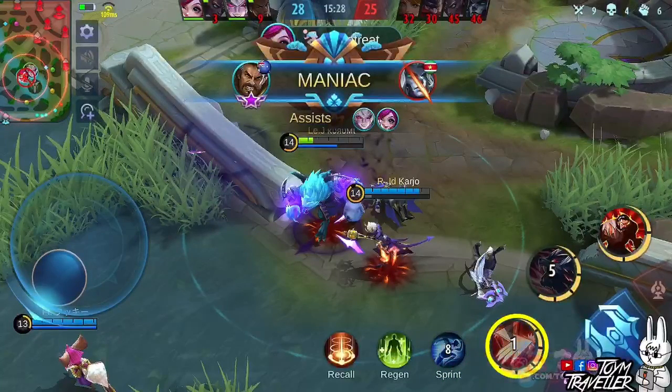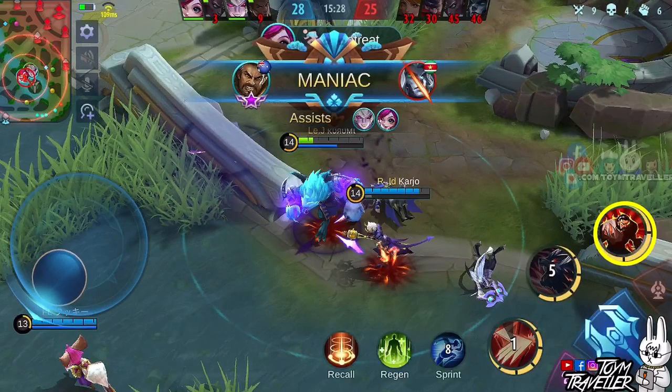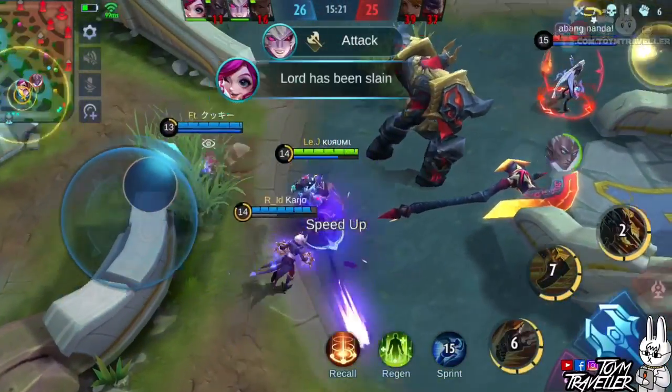Set your first skill to max level first. Prioritizing this makes the base damage of this skill higher, meaning enemies will receive more damage. Prioritize the second skill less, since the first skill is what you need for damage dealing. Always upgrade your ultimate skill when available.